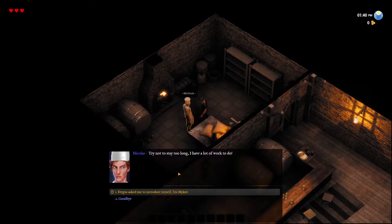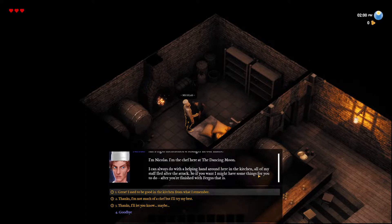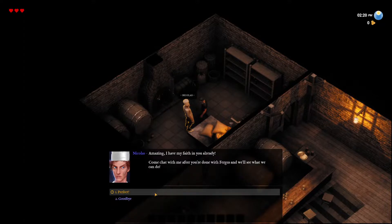Try not to stay too long, I have work to do. Fergus asked me to introduce myself — I'm Mikey. Fergus mentioned a stranger in our midst — I'm Nicholas, the chef here at the Dancing Moon. Could always do with a helping hand around here in the kitchen. All my staff fled after the attack, so if you want I might have some things for you to do after you finish what Fergus said. Great — I used to be good in the kitchen from what I remember. Come chat with me after you're done with Fergus.